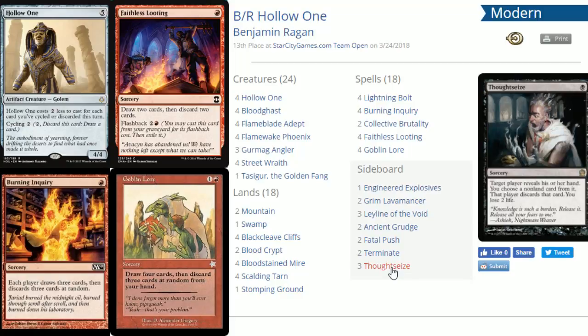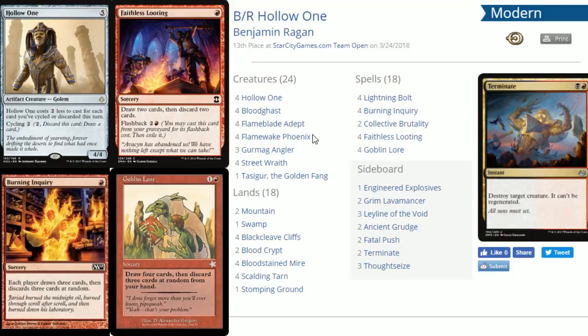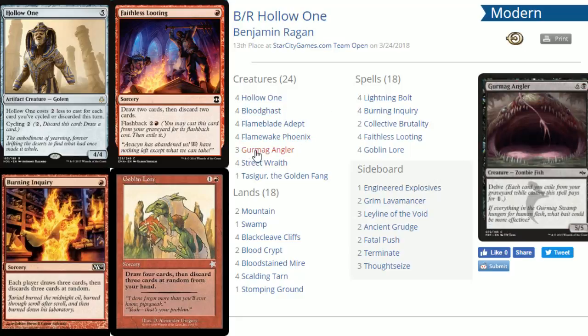That said, the majority of the time it's hard to lose to your own deck because of the power level and the recursion available. If you've had bad draws and bad discards off Goblin Lore and Burning Inquiry, you can topdeck Gurmag Angler, delve away all that junk, and have a 5/5. Then return Flamewake Phoenix and snowball from there. Single target removal works out well, but there are 24 creatures — you can't rely purely on removal.